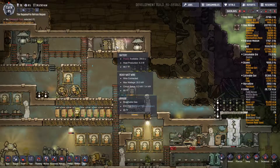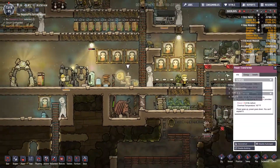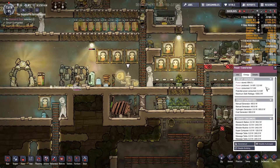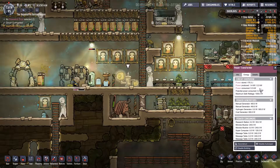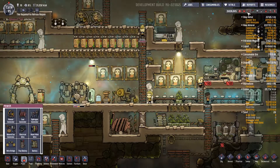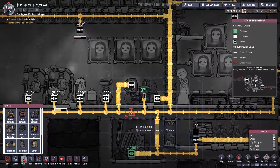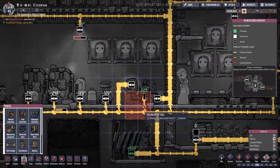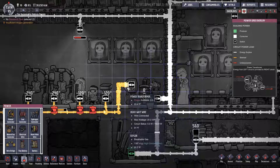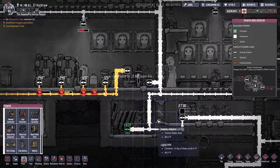It doesn't help that our batteries are completely drained. Energy: power stored, power produced, power consumed. Actually, now that I think about it, we should probably deconstruct here because this is probably confusing the hell out of it. Let's deconstruct these wires. The power's coming in and out there — that might make more sense.